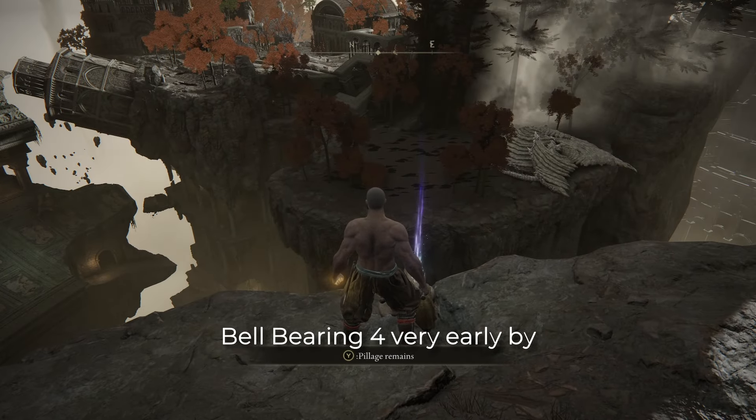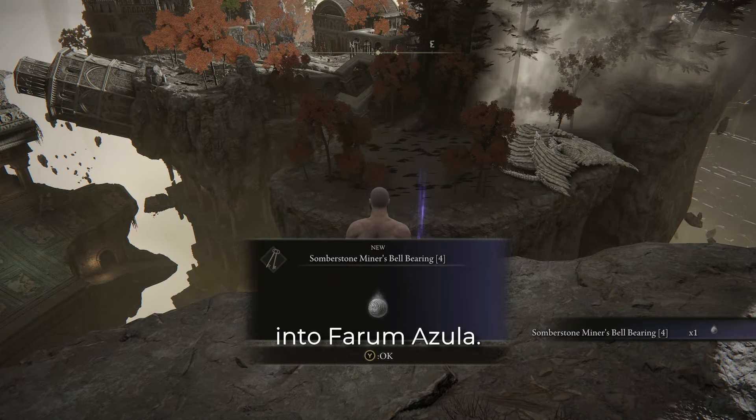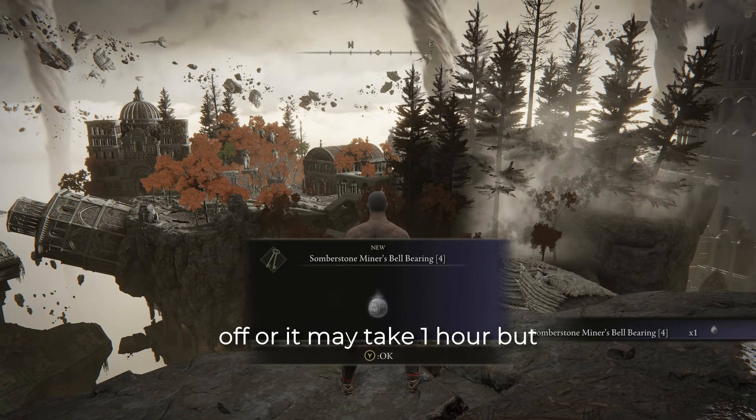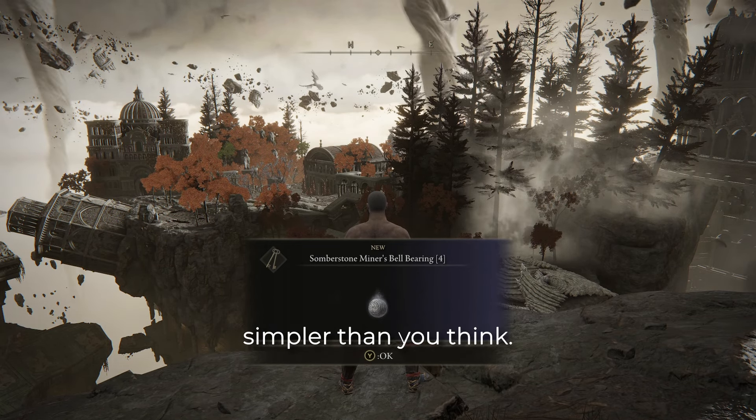You can get the Somberstone Bellbearing 4 very early by wrongwarping into Farum Azula. It may take one minute to pull off, or it may take one hour, but I promise it's simpler than you think.